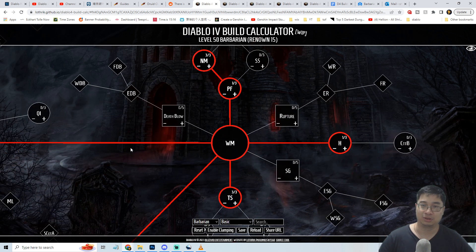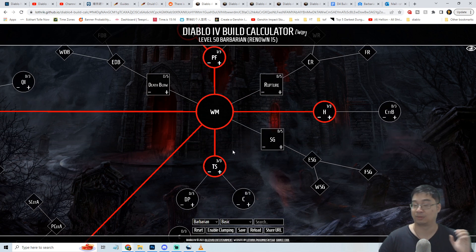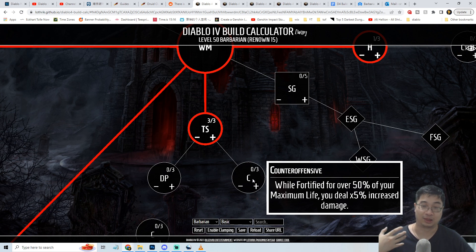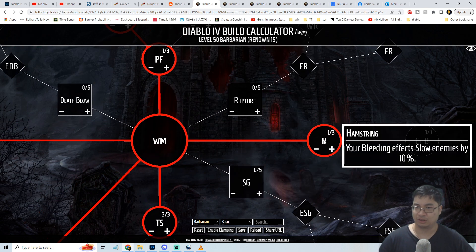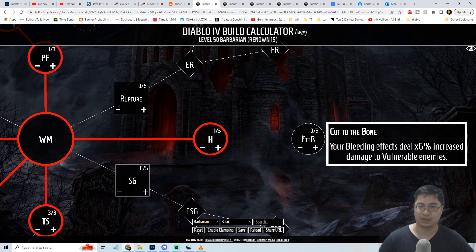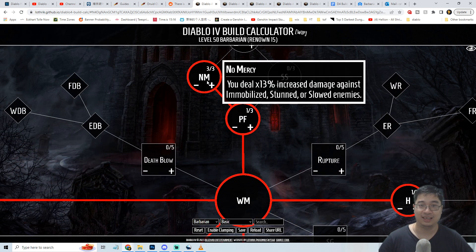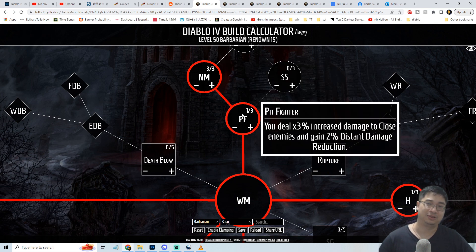For weapon mastery passives, since we're using two defensive active skills, we focus on passives only. Thick Skin gives 1.1% base life as fortify when taking direct damage, which is very useful. Counter Offense is excellent if you consistently have more than 50% fortify life - each point gives 5% increased damage up to 15%. One point in Hamstring slows bleeding enemies, and with No Mercy we deal 13% more damage to bleeding, immobilized, or stunned enemies. One point into Pit Fighter is also required to unlock further passives.